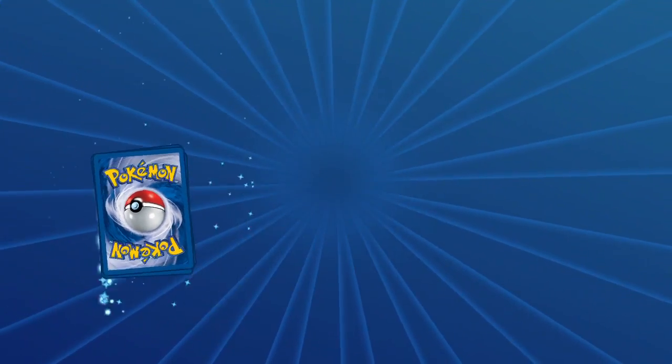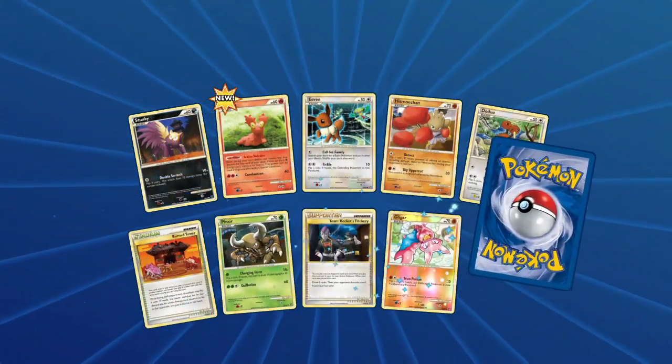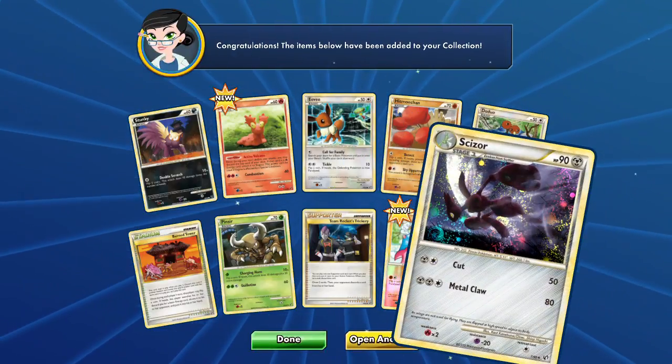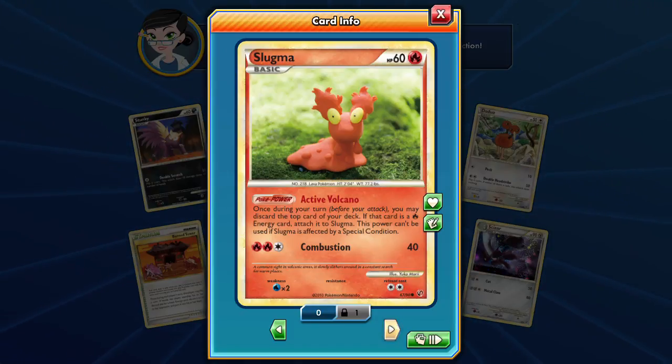Let's see what this Houndoom pack gives us today. We got Stunky, Eevee reverse foil, Gligar, and our rare is a Scizor — another Scizor. We also got the double scratch Stunky and some Slugma.